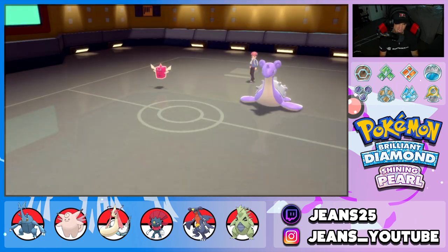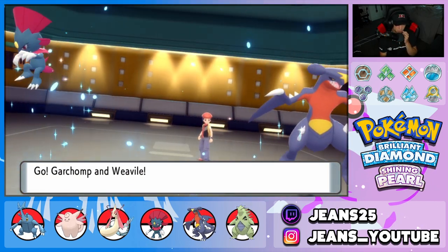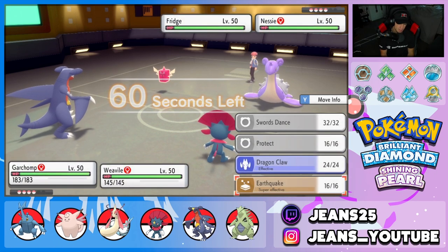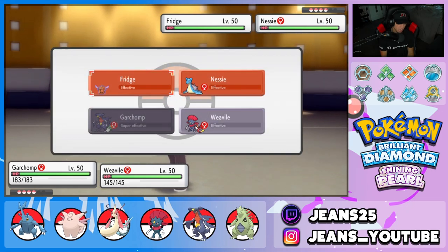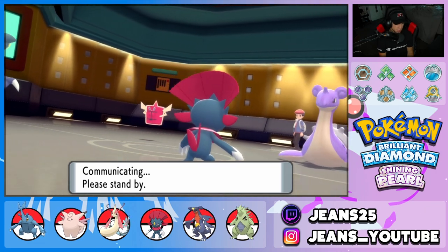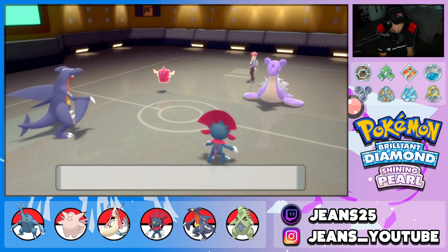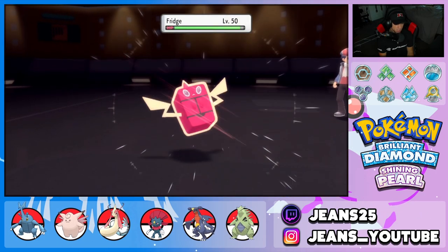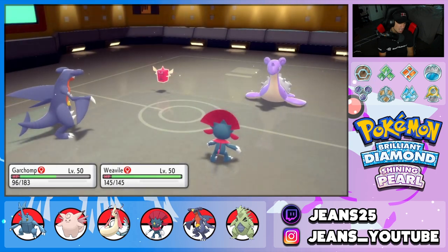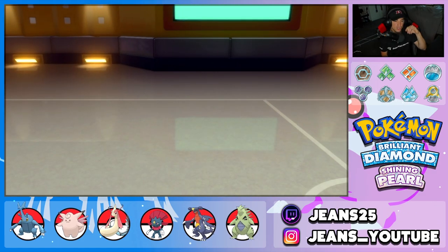He leads his two Pokemon and I'm totally fine with this. I could Fake Out turn one or roll into a Swords Dance. My problem with Garchomp here is it's four times weak to ice. I'm going to Dragon Claw into one and Fake Out this little guy right here. Weavile dodges but my Garchomp doesn't dodge — he's dead. Okay, that's totally fine. A Blizzard comes through and that happens.